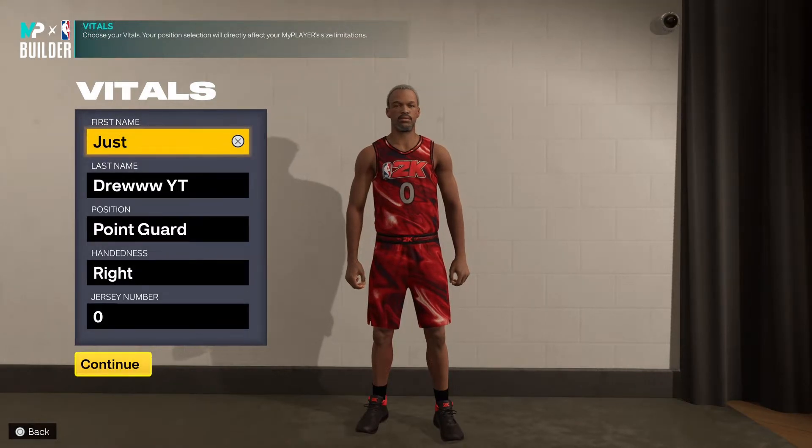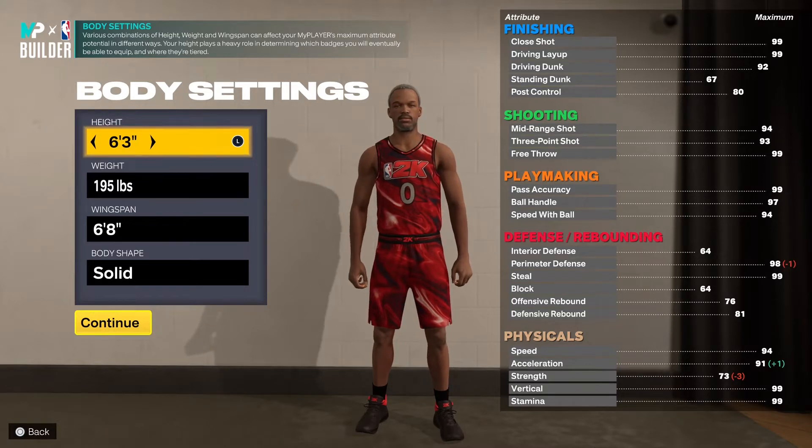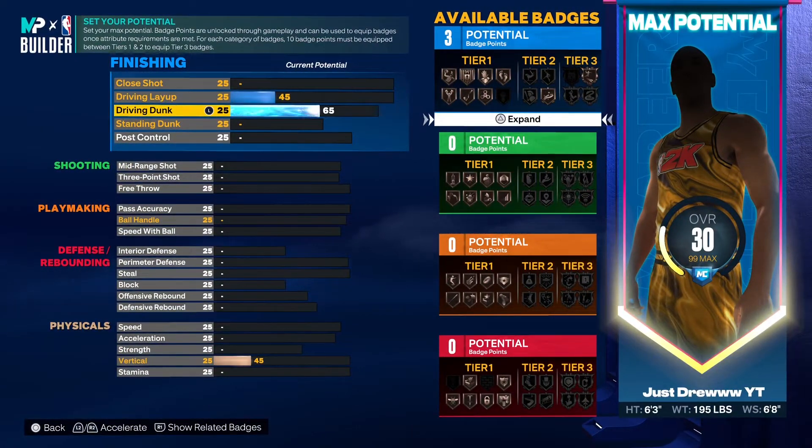So as you see right here, I got him as a point guard, number zero. Now for his height, there's obviously a debate on whether he's 6'2" or 6'3", but I made him 6'3", 195 pounds with a 6'8" wingspan. All this is accurate to him — 195 pounds, 6'3", that is what he is. I made it as accurate as possible in terms of the body build.